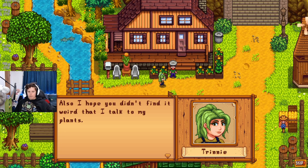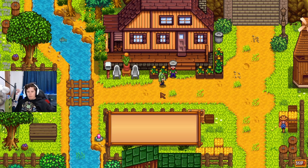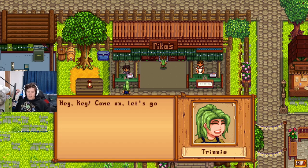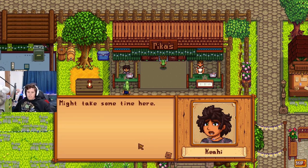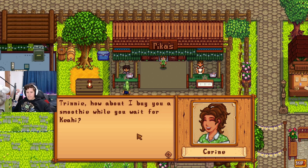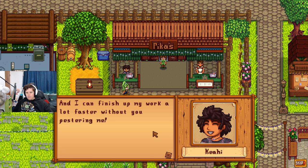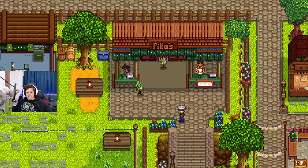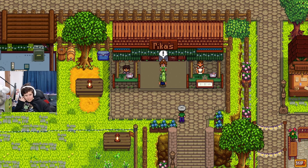Kit thanks the player for keeping her company and hopes they don't find it weird that she talks to her plants — she really loves taking care of them and it's more fun when you talk to them. Come on, let's go water everybody else! We must have gotten a fair amount of friendship with her. Trini cutscene: Trini wants Kiki to come play, but Kiki still has to help dad with work. Marine offers to buy Trini a smoothie while she waits — and she can finish her work faster without Trini pestering her!